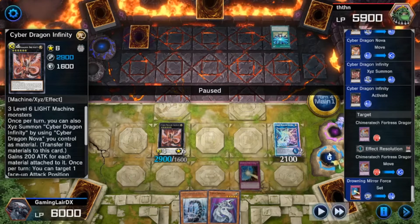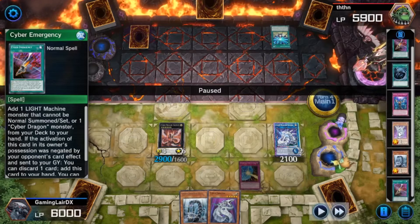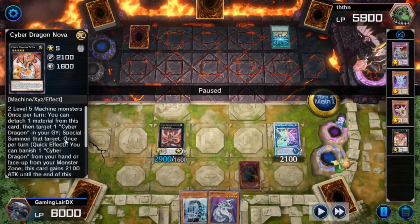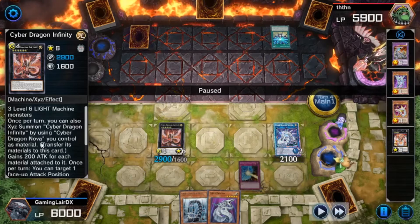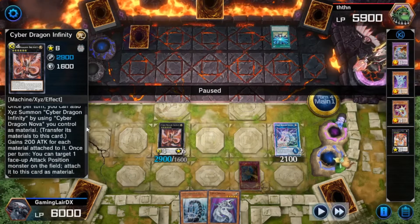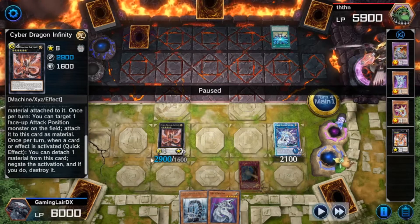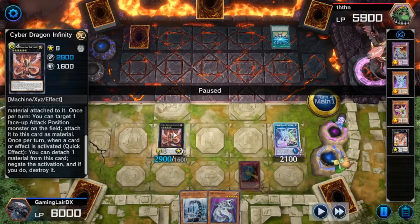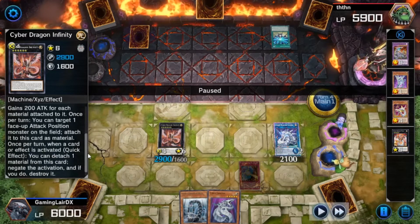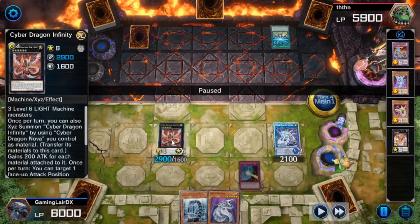After special summoning Cyber Dragon Nova, Infinity can be special summoned off of Nova alone, once per turn. And then any Attack Position monster my opponent controls — as long as I can target it — I can bring under my Infinity as material. Once per turn, Infinity can negate anything by discarding the material, so it's an Omni-negate, but only once per turn sadly.